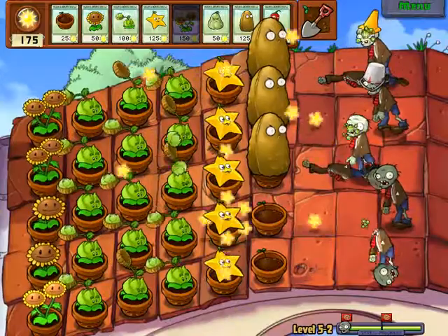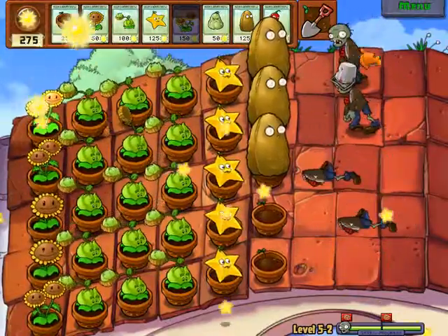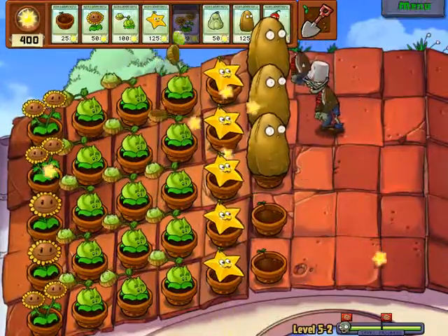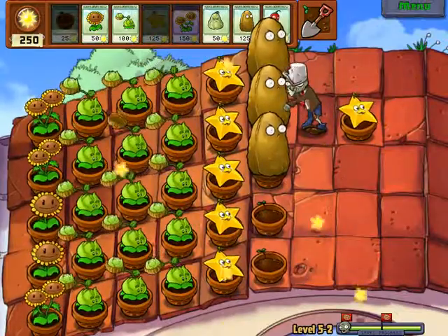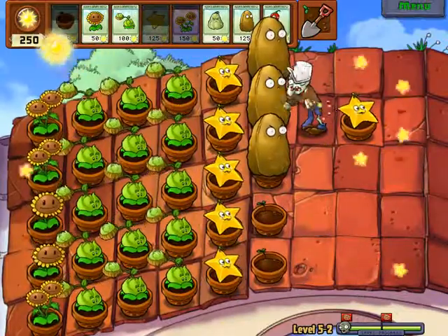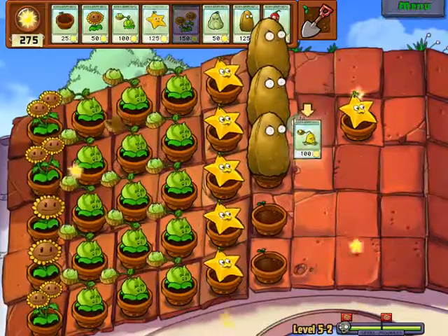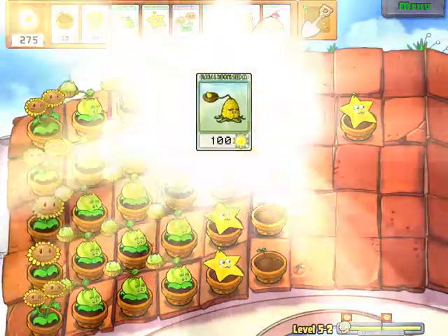You wanna try me, Bucketheads? You're about to taste defeat, and it tastes like cabbage! And starfruit, for some reason. It's a really silly idea, but you can totally just put a split pea behind a zombie and have him shoot him in the back. Like a monster.